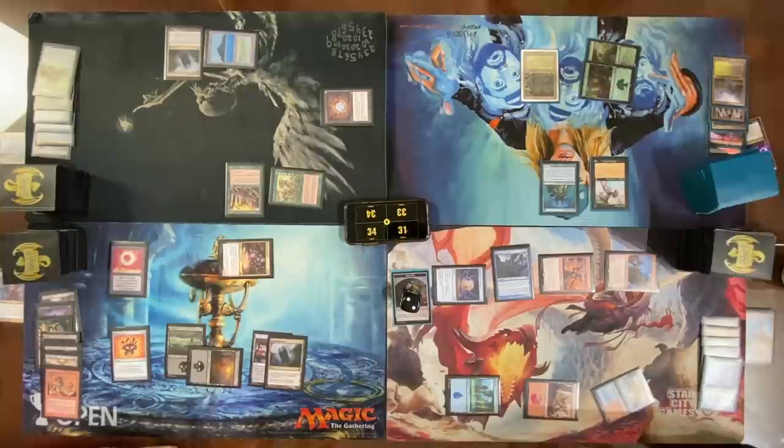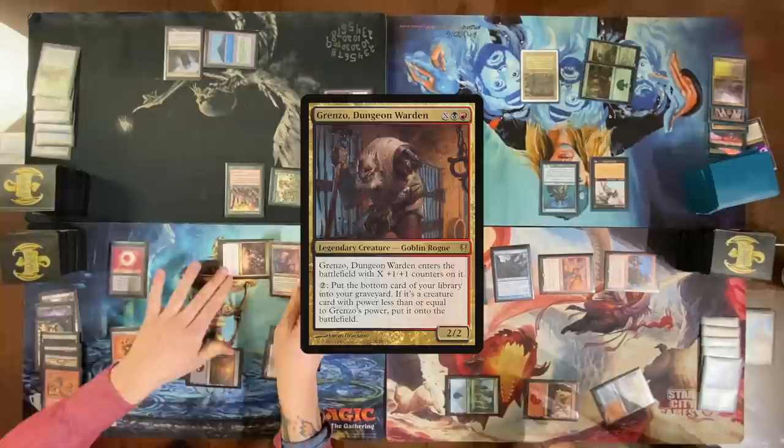How many cards are in everyone's hands? You have like none, you have four, you have two — everyone's low on resources here. I will cast Grenzo for two mana. Arid Mesa for turn. Pass turn.